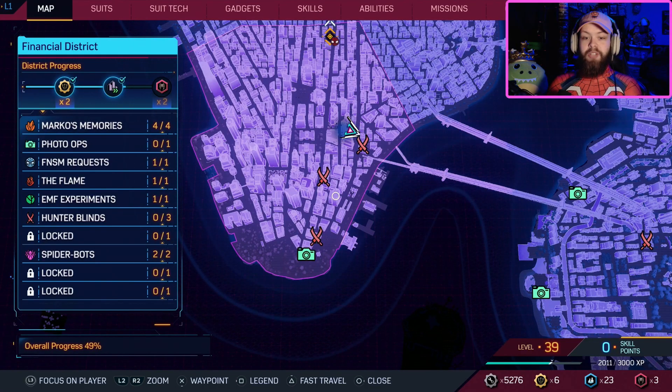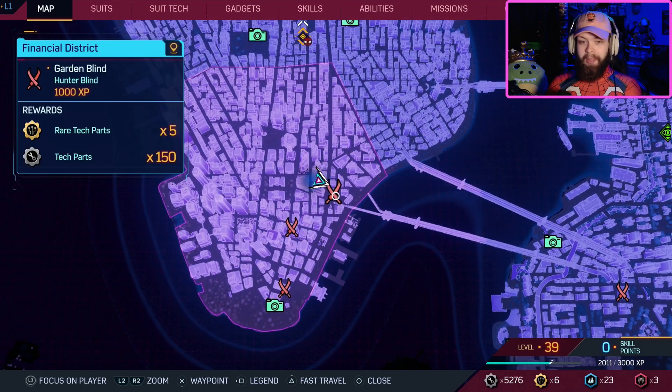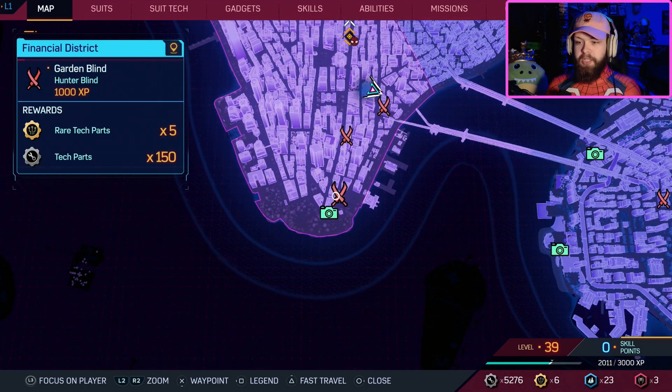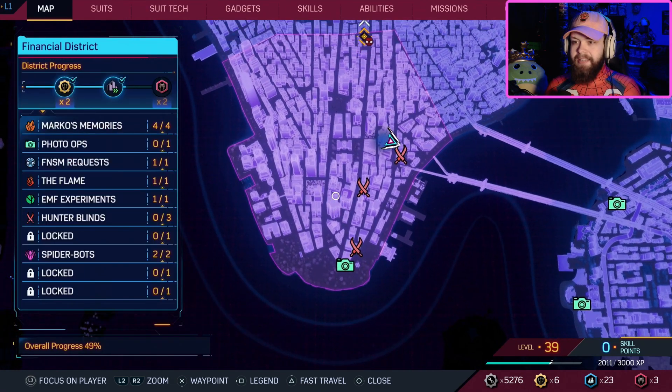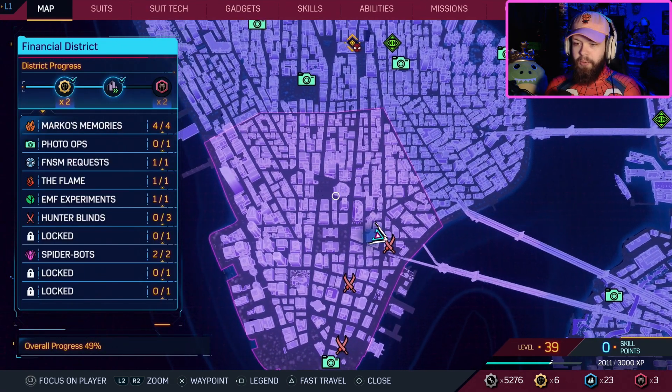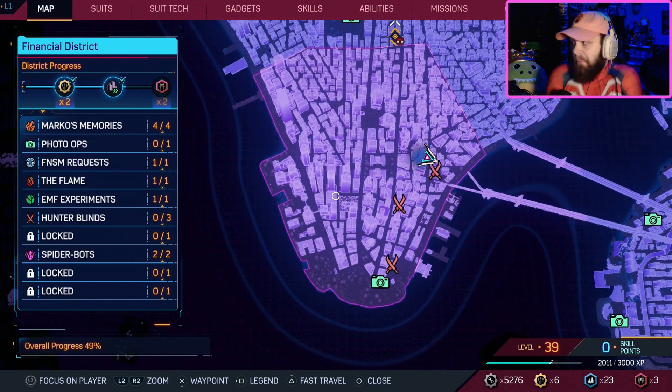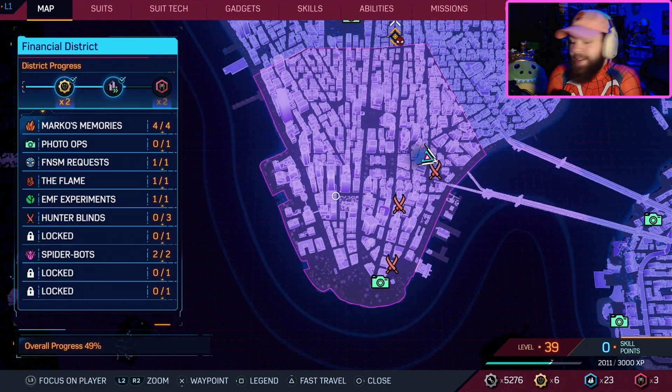Alright, we're gonna hop into the Financial District with these gardener blinds. We're just gonna start at the top, go south, then finish up with this one and see wherever this base is. I'm gonna take a guess actually — no, that's the EMF place. Base will be somewhere right here. I don't know, I'm just taking a guess.